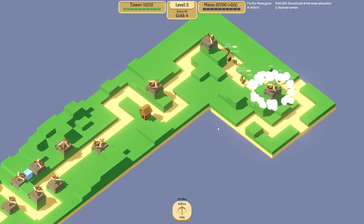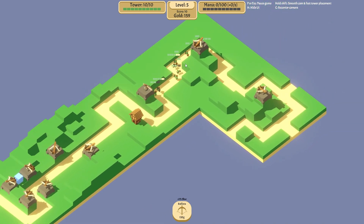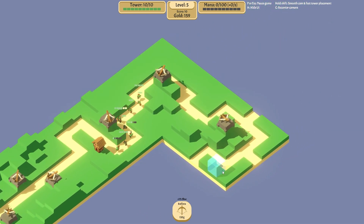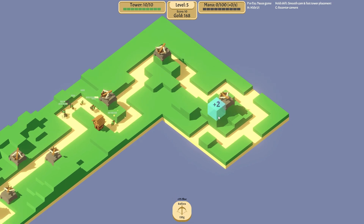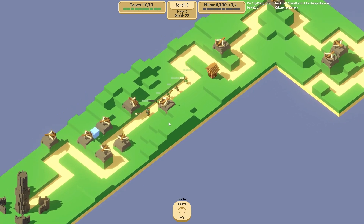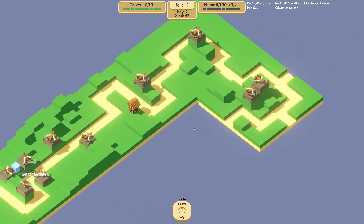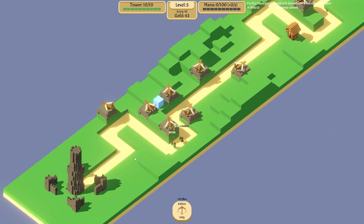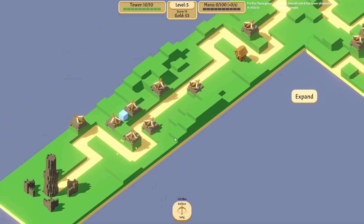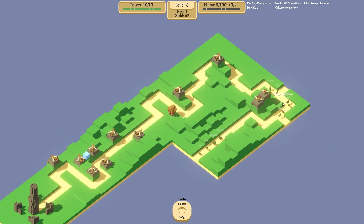We can almost afford another one. If you spread out more I think so you don't overlap. There's a bunch of different paths — let's put a second one there for now. We definitely need more down here or just more everywhere in general because they are getting through. Wait — oh my god, that's the closest they've gotten so far.